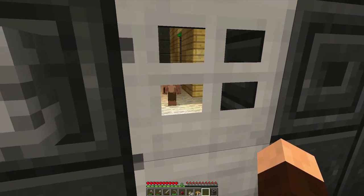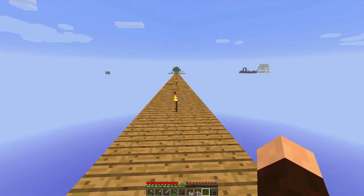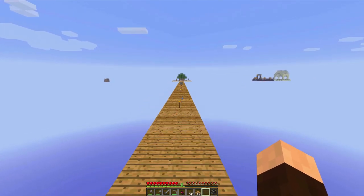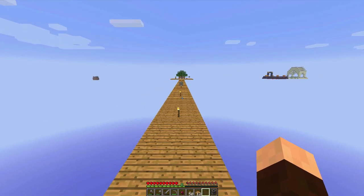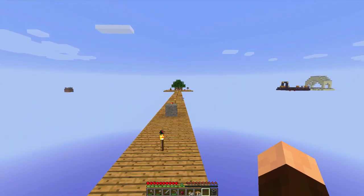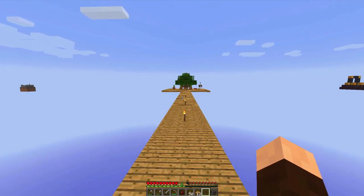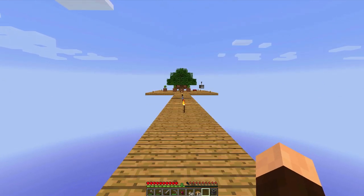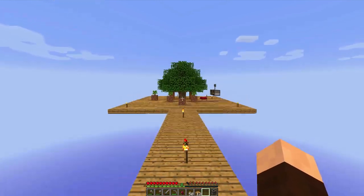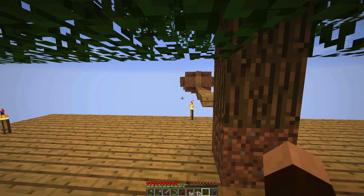He just lunged at me with that stick — I'm scared to go in there. I'm going to go set up that cobblestone generator instead. I knew there was a portal over there — I was right! Let's go set that up and then come back. I don't know if we need to kill that thing since it did come at us with a stick.